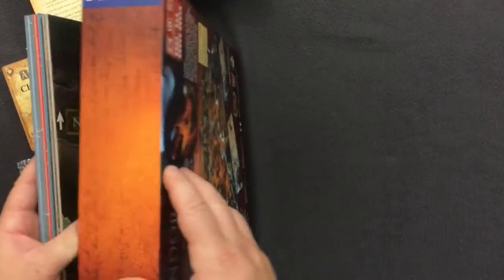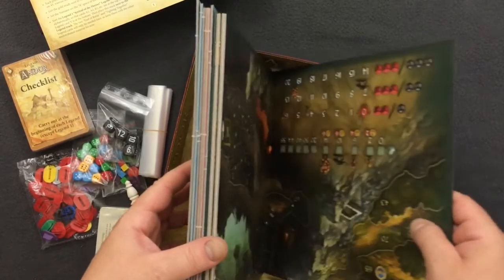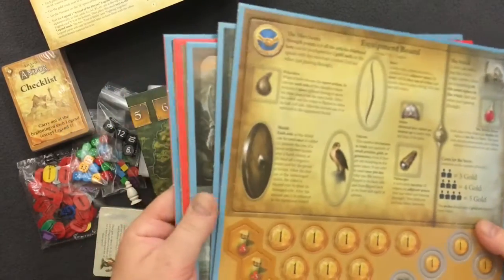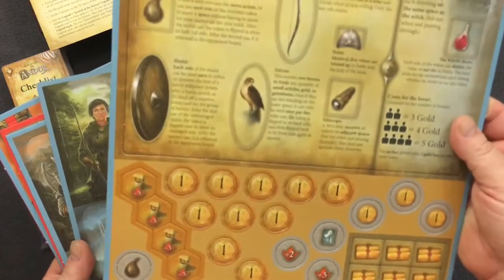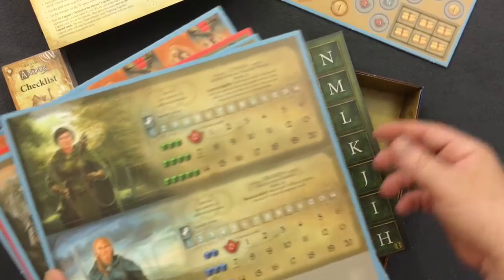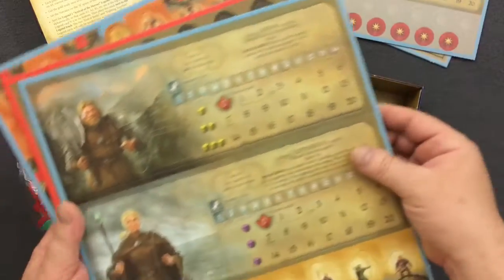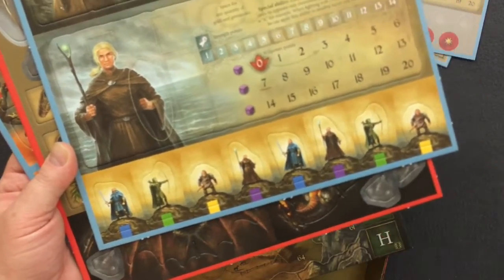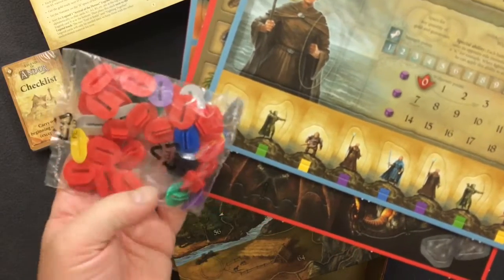Here we are. That must be the player board. There is a load — tons of cardboard in here. Equipment board. Battle board — dual sided, of course. Here are our characters and some other little chits. Here are all the standees for them, color coded. It appears that the bases are color coded as well.